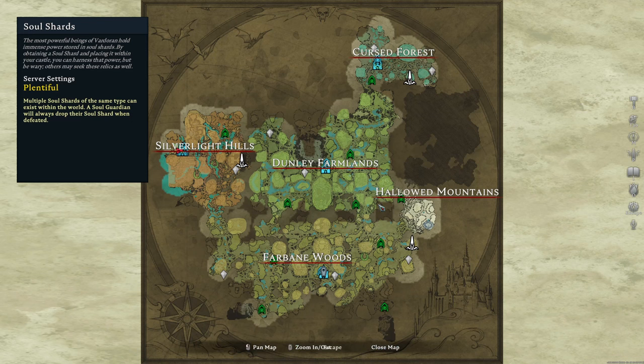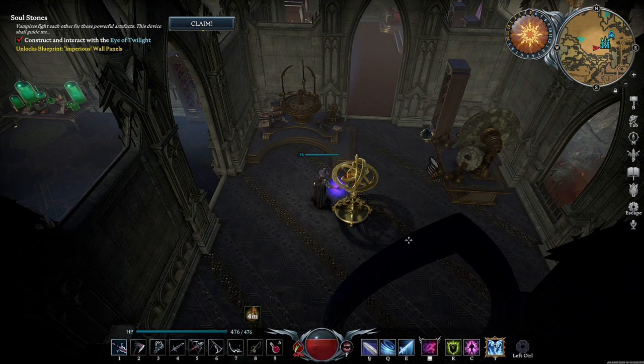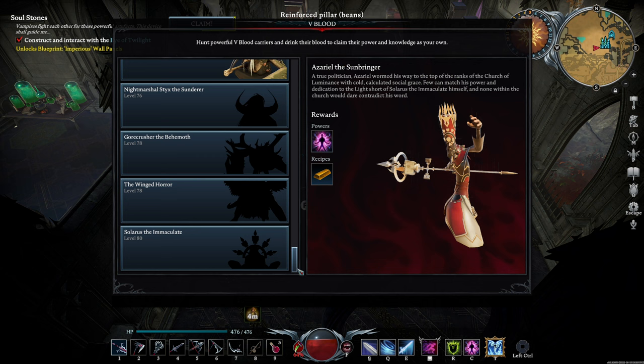If you interact with the Eye of Twilight, it will show you where the three soul shards are located on the map. These locations are also the locations of the three final bosses. These bosses are the toughest in the game, and obtaining soul shards will allow you to possess some pretty powerful buffs for your character. But before we take them on, we have one more boss we have to deal with first.